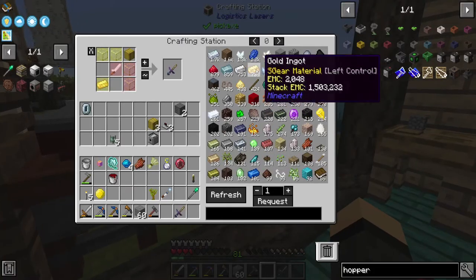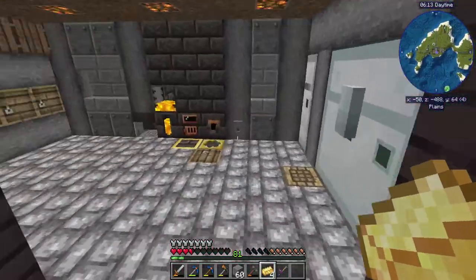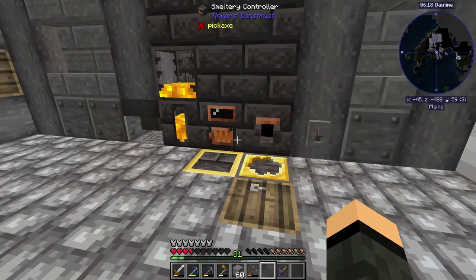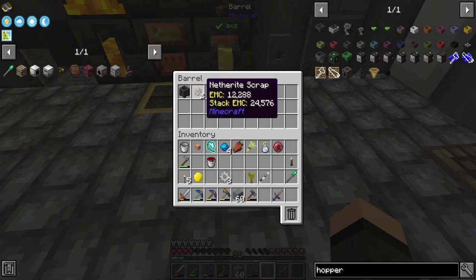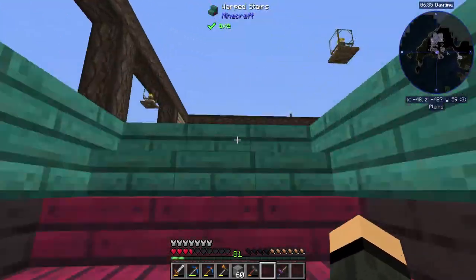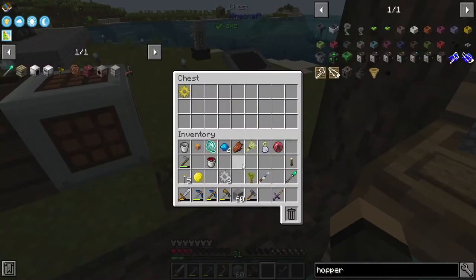Can I have some gold, please? We have extra iron gears — awesome. There's another right to grab too but I don't need that for anything right this second. Gold gear. Let's go ahead and drop that off into here — some of those, and that. Not the barley — oh, too late.